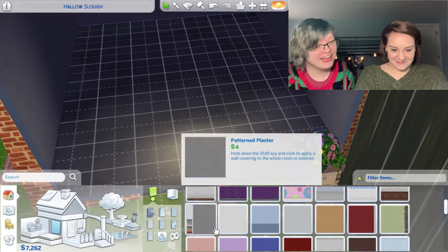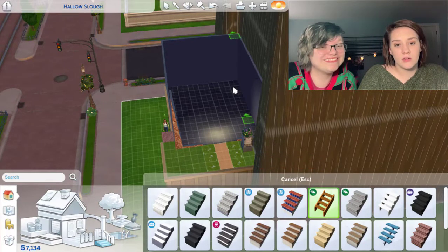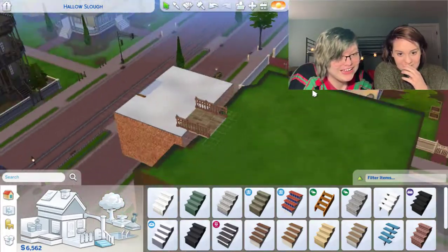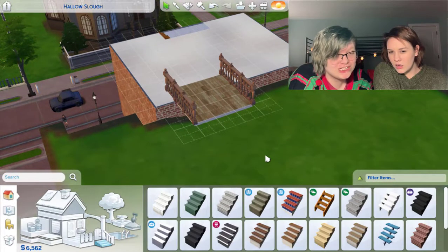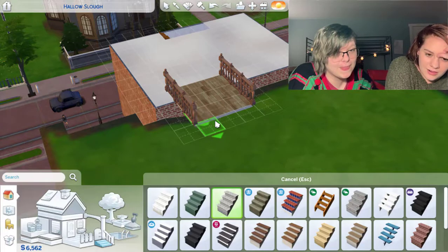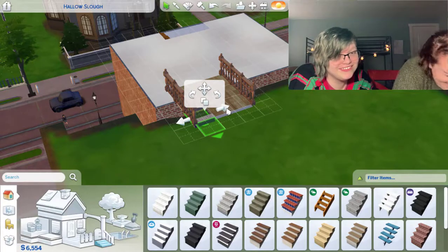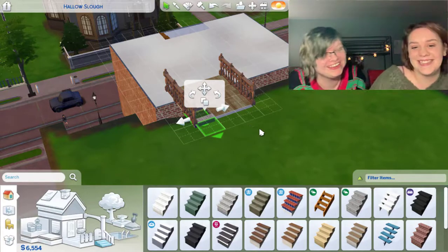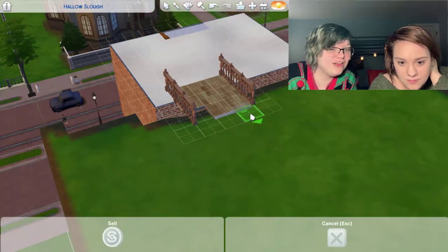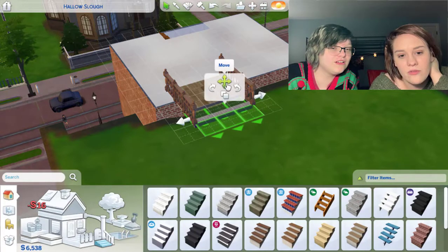Okay. Stone stairs inside? Let's get these — those look like good inside stairs. We might even need more stairs off of this little bridge because Sims are wimps. Oh my gosh! Help me! That sometimes happens. Why did it go to the bridge? I don't want to go to the bridge — it's facing the wrong way, doofus.